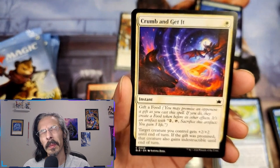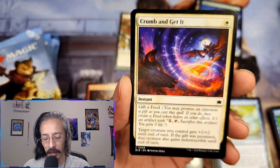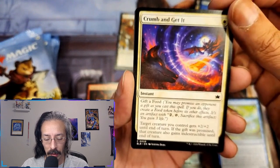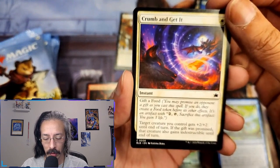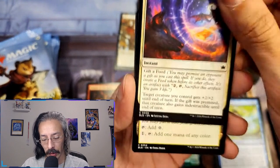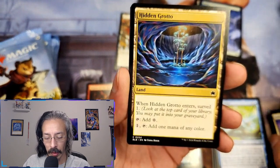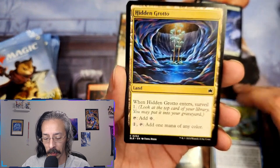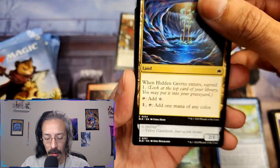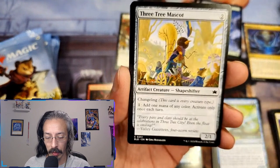Finish formation — target creature you control gains flying till end of turn. A lot of these food-geared cards look like they'd go really well with Wilds of Eldraine, which had a lot of food stuff. Come and get it — food creature gets plus two plus two and is indestructible for two turns if you promise the gift. Hidden grotto enters and you surveil — at least it doesn't come in tapped, that's really useful.